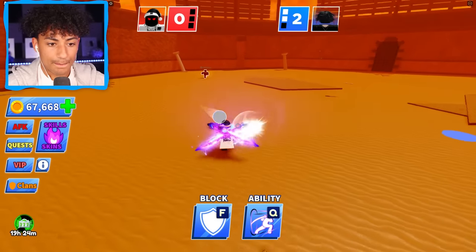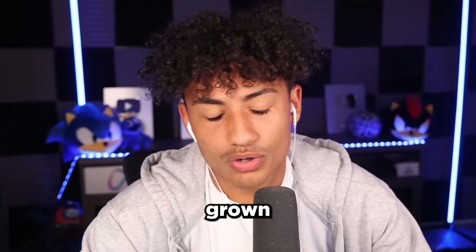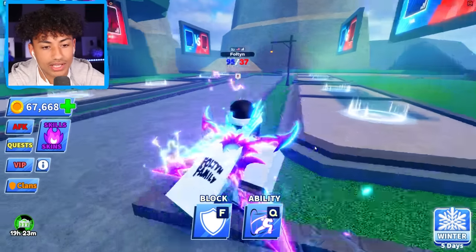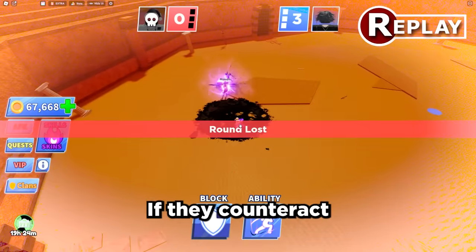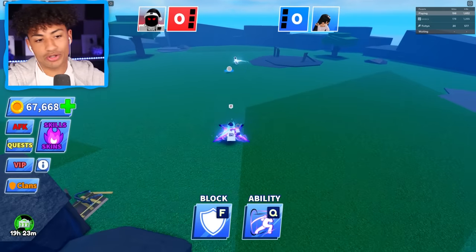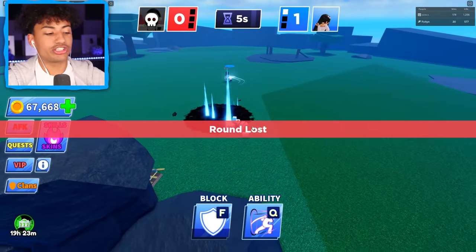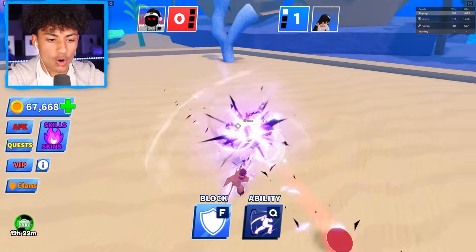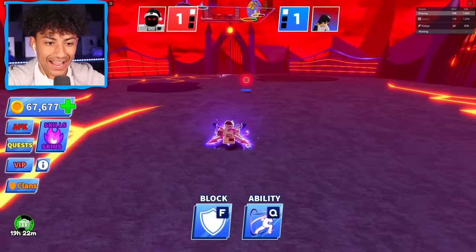Stop this, buddy. Stop it. Pop. Boom. Oh my gosh, how do I hit it? What is going on? I don't know what to do. Okay, I'm a grown man crying on Roblox. I know what I'm doing wrong — I have to use the ability and then click right after if they counter it. I don't want to use my ability yet. I'm gonna try and beat her first try.